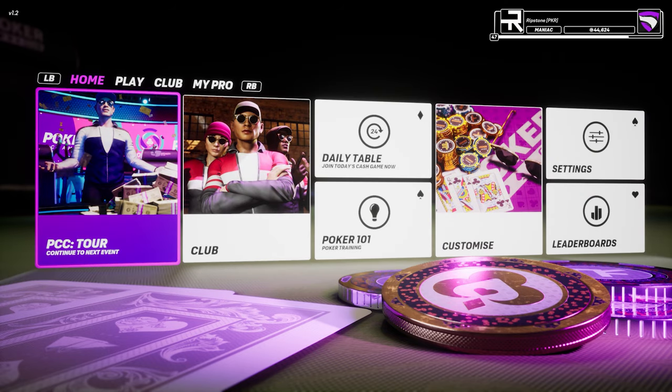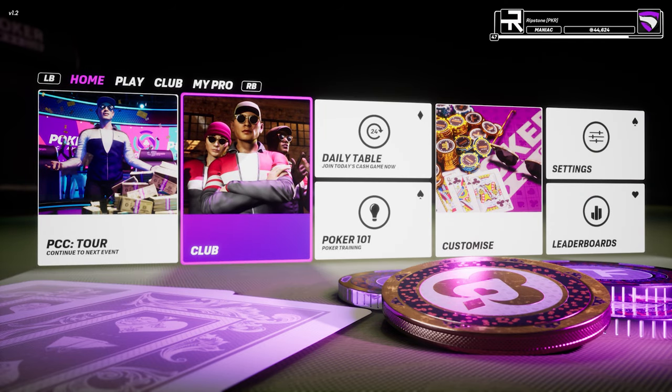Talking of friends, you can set up your own private club or join an existing club and find a new community to play with. When you're part of a club, you'll have access to extra tournaments and the club vaults, where you'll need to work together to achieve shared goals and unlock extra rewards — things like exclusive customization for your poker pro, XP perks and daily chip boosts.